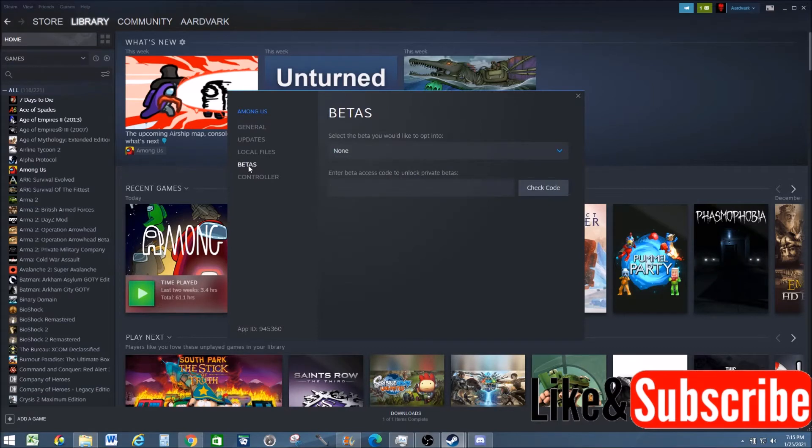Select Betas and make sure you're on None. The Among Us mod does not mix well with the beta, so make sure you do not have any betas turned on.